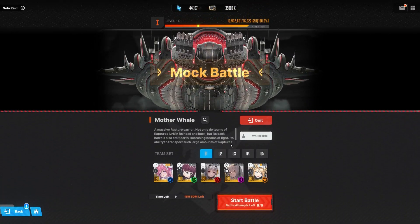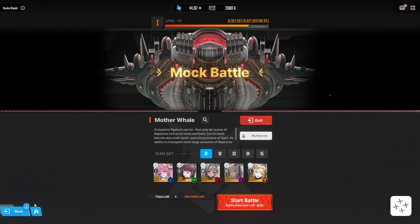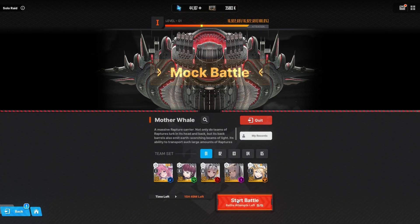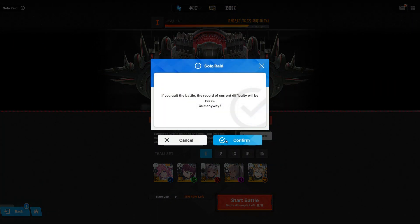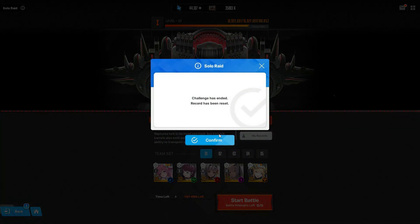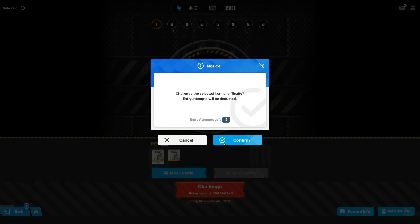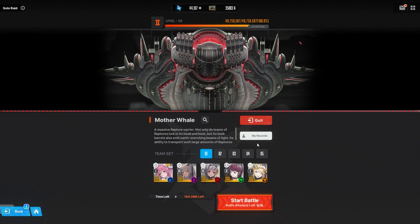If I click this, do I lose? No, I still have an attempt — five for five. Let me go back and actually participate. I jumped ahead a bit — I'm on level two now. I went against level one and had the wrong perception. My brain just wasn't comprehending it. I used a weak team because I wanted to test something.